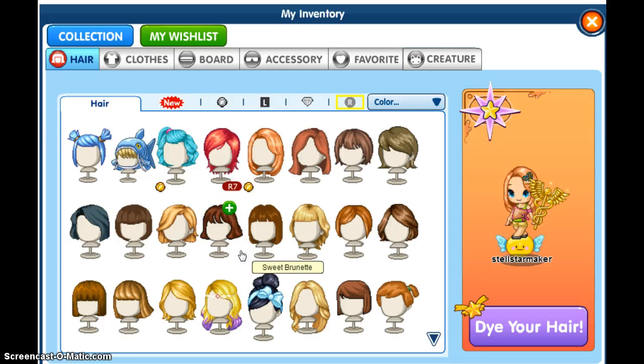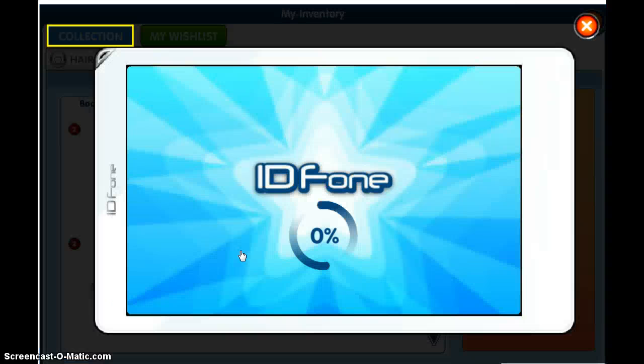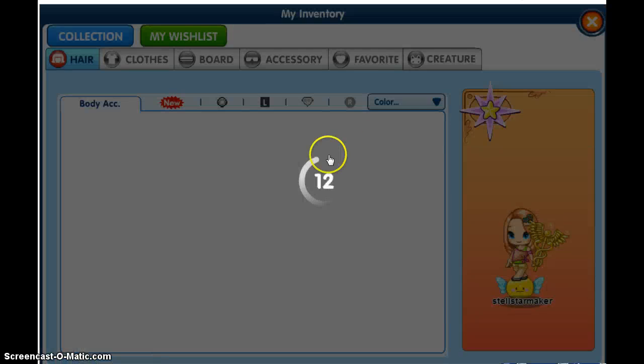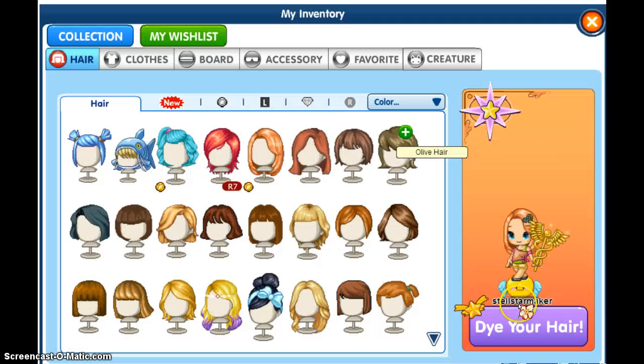Oh, the sailor shirt is so cute! Okay so it's up. Then press Tab, Enter, Tab, Enter. Oh my gosh! Oh, thank you. Then you can't see yourself. Then you click yourself again with your inventory. And if you're down here, that means you're flying.